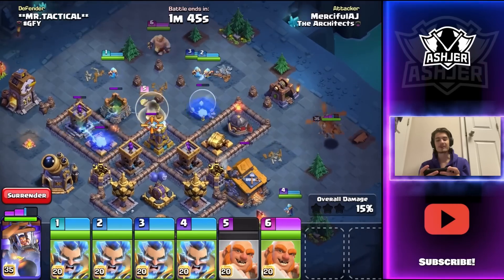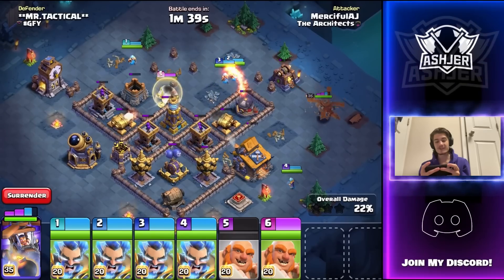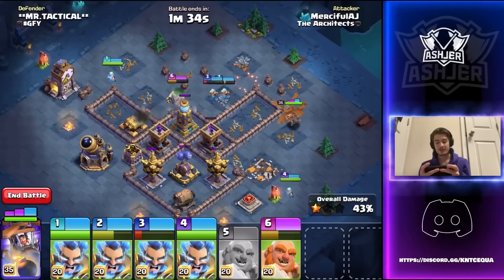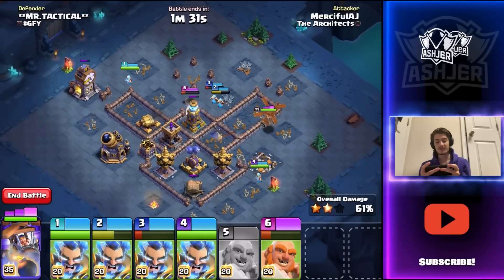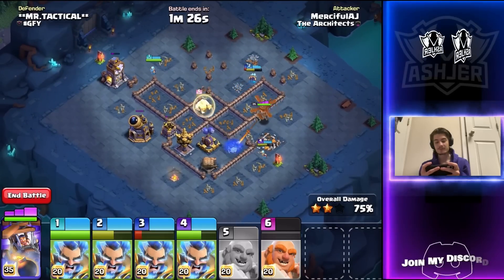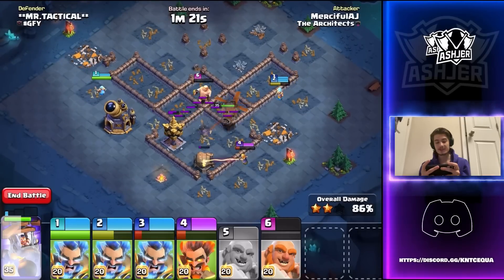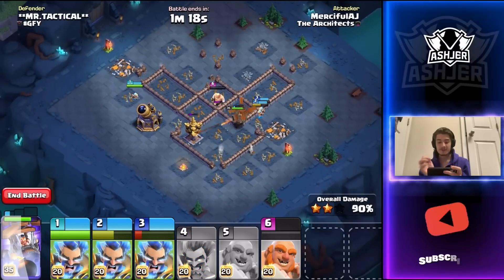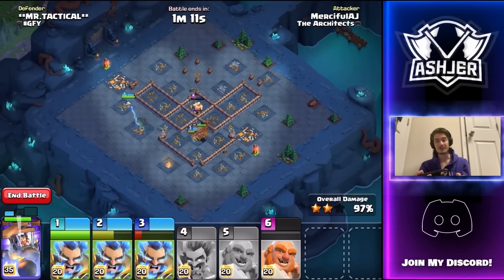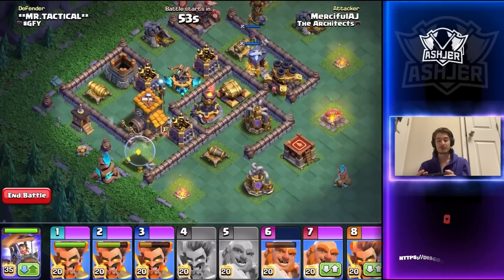Oh my goodness, look at these chains — chaining all the way through the double cannons, going onto the roaster. Can we get it down in time? Perfect — we get down the roaster, we get down the double cannon, now we're onto the mega tesla. Can we get everything down before they take down more wizards? Yes we can — there are some absolutely insane chains from these electrofire wizards. We still have three electrofire wizards alive, the battle copter, and a giant barely surviving. We are good for the next stage.